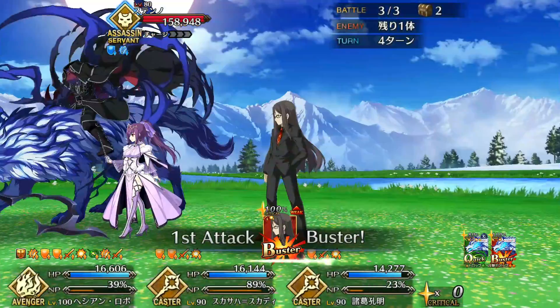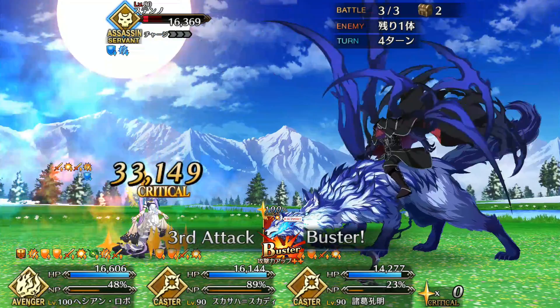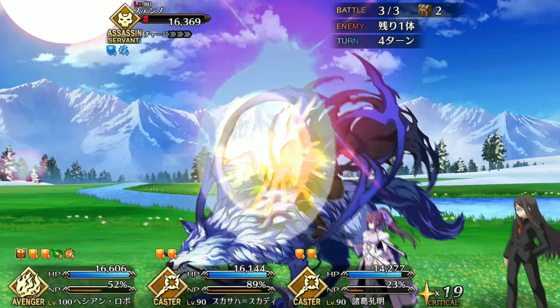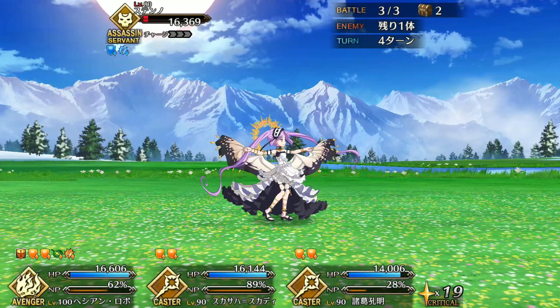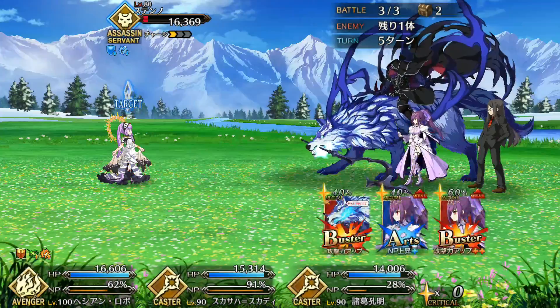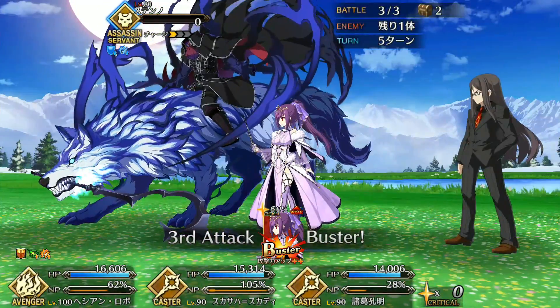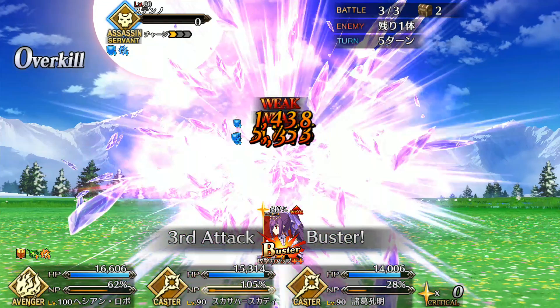Clifford is very much a feast-or-famine servant — either he's ripping things apart or he's a big furry paperweight. His class, hybrid deck, lack of crit amps, and short skill durations blunt his offensive power and push him toward the famine end of that scale. In other words, he's too balanced, which is a running theme with Epic of Remnant servants. I'm not going to recommend him, but if you have a copy, may as well incorporate him into your strategy. And that's all I've got — if you enjoyed this video, like, subscribe, and stop by my Twitch channel. I stream every weekend, mostly FGO but also some weird stuff. See you there.